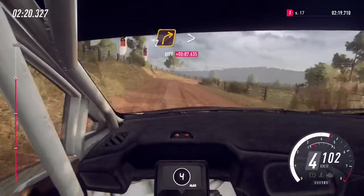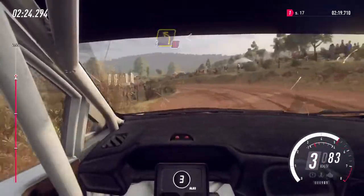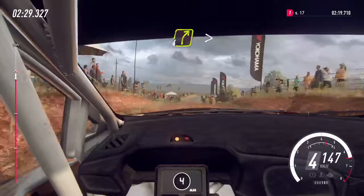2 right tightens into 3 left, opens, don't cut of a grid. 50. Flat middle of a jump. 80. Tarmac.